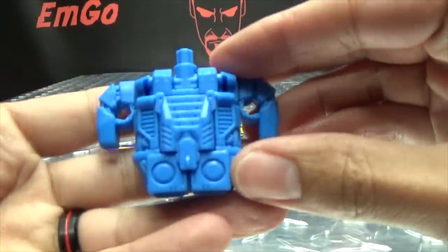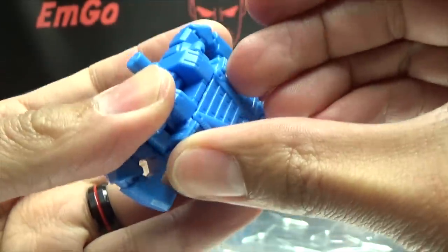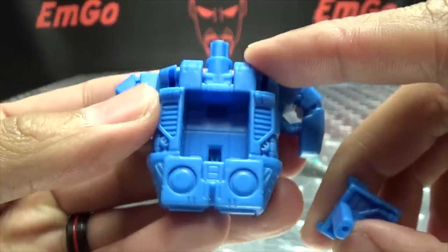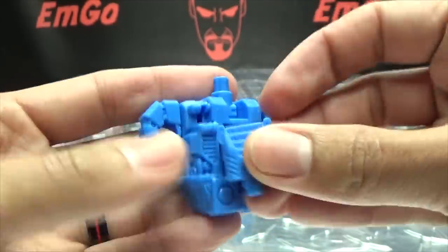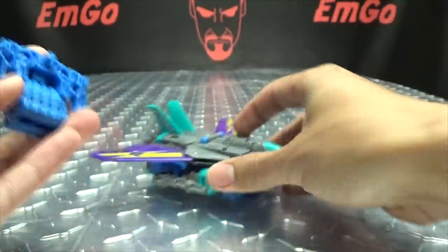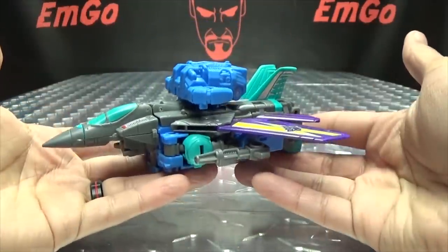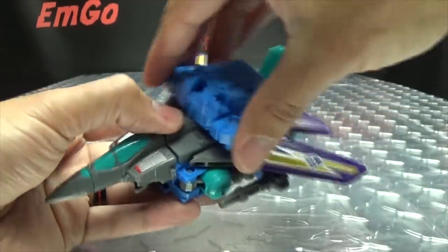You also get the Prime Armor. The centerpiece comes out — it's quite tight — and you can pull it out and plug a Prime Master, Titan Master, or an Enigma in there. You can also store the Prime Armor on the jet mode by bringing it down and plugging it right on top. Hooray for things on top of jets!